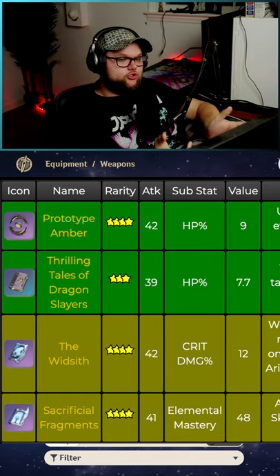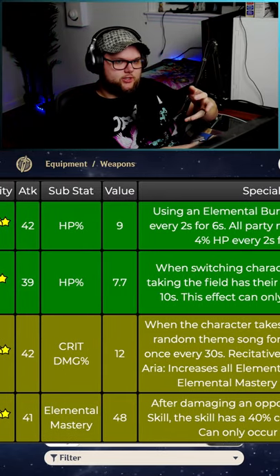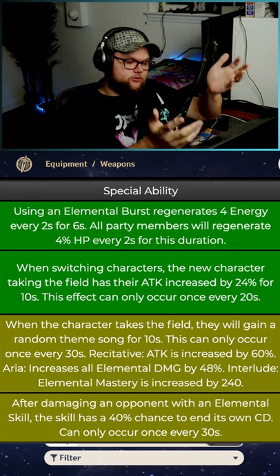Building Ningguang as a support, probably the two best options that are pretty free-to-play friendly are Prototype Amber and Thrilling Tales of Dragon Slayers. But if you have them, the Wid Sith and the Sacrificial Fragments also work really well here.